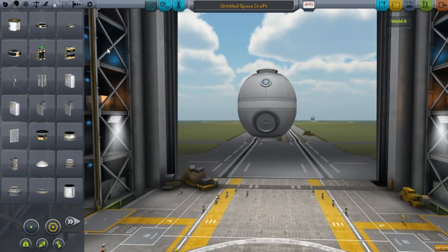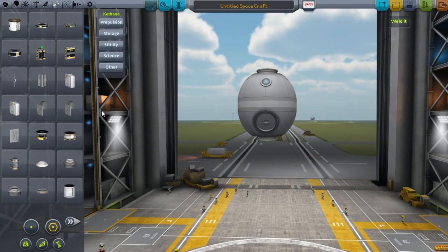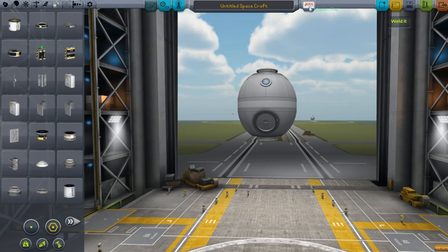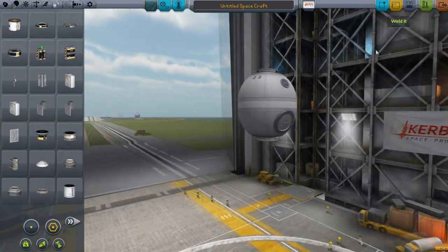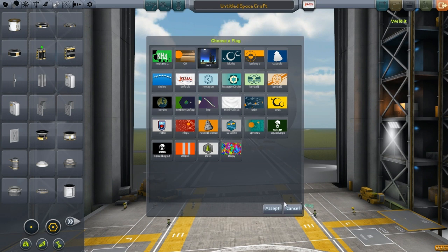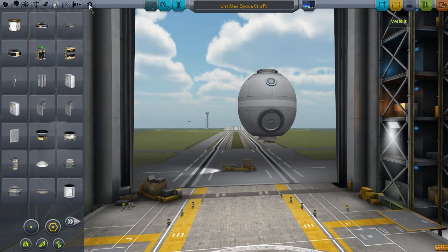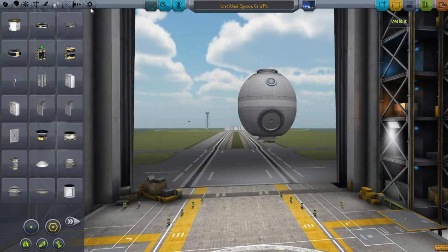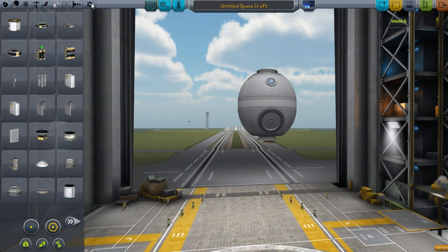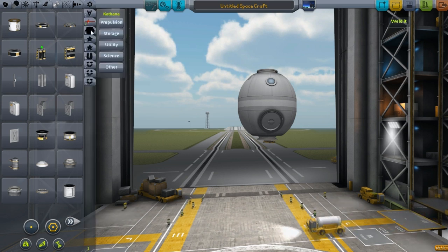So where should I start with this mod list of everything I got? Well, this is kind of the first mod. It's a UI mod. You can see there's Weld over here. So this mod here, I will start covering all of these just kind of one by one. This is kind of like a UI mod for the VAB.